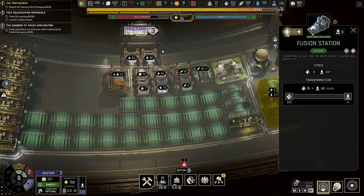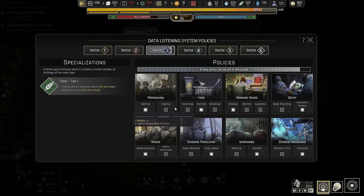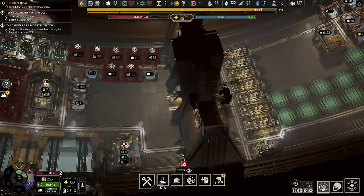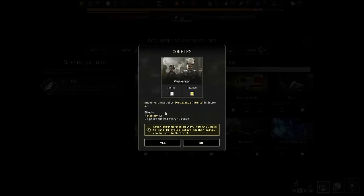With that sort of ironed out for this sector, the only other thing I want to do is in 0.7 of a cycle I'd like to enact intense propaganda to get an extra plus one happiness. We don't really need the plus one happiness, but I'll take it because we can get it. It just finished — plus one. Cool.